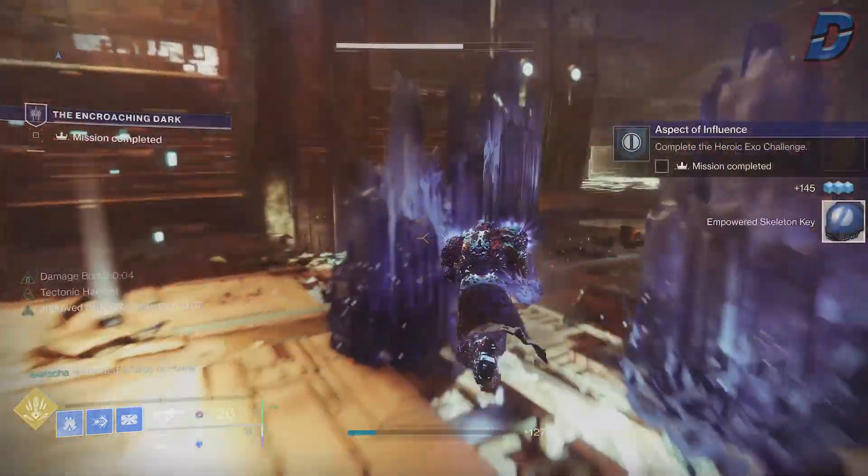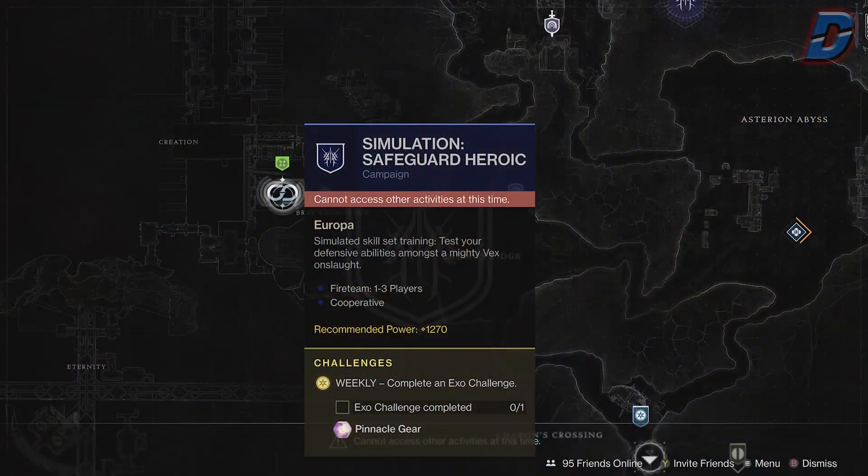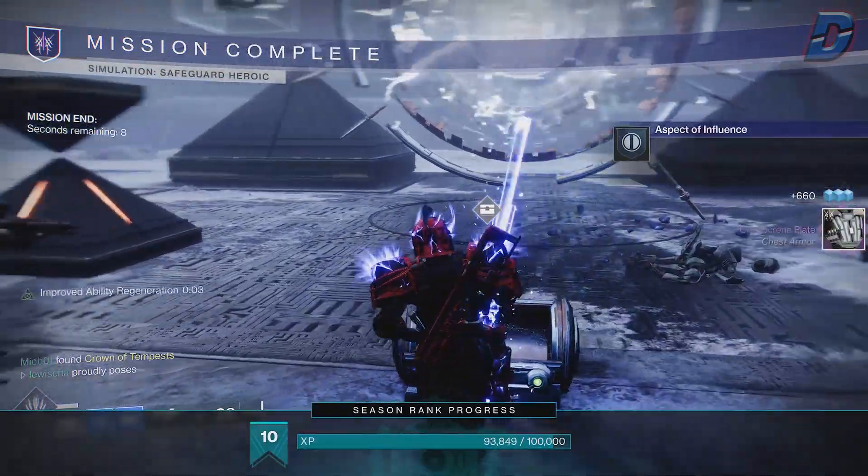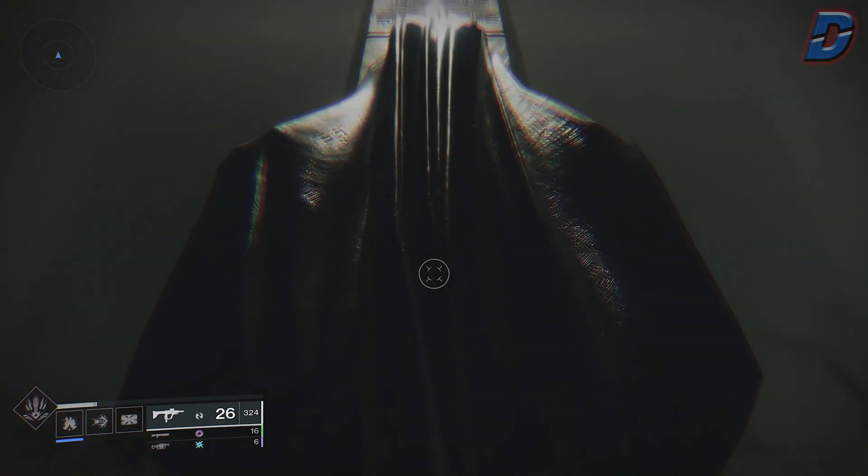Once you've done that step you need to complete the heroic Exo Stranger mission, and I'd recommend getting a team as you might find it fairly difficult. But once that's done, head back to Beyond Light on Europa and that's where you'll get your new Stasis Aspect.